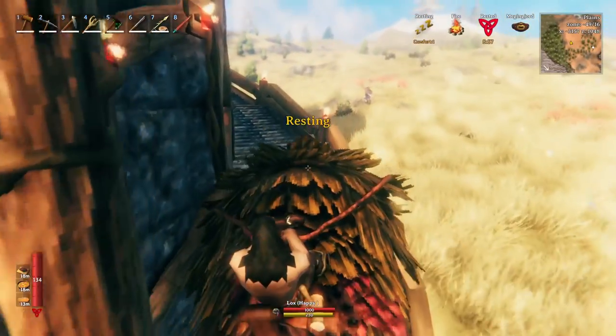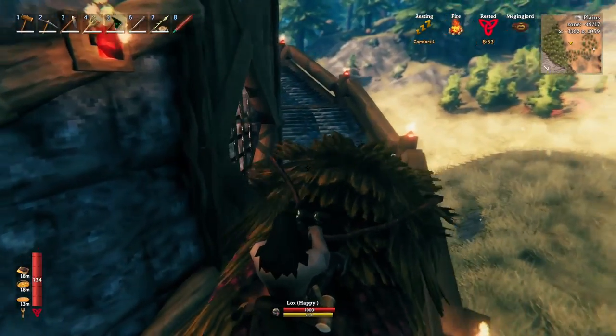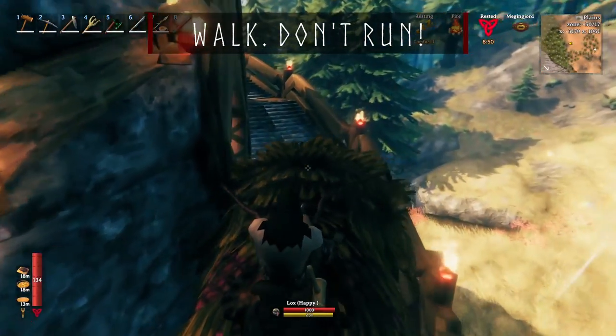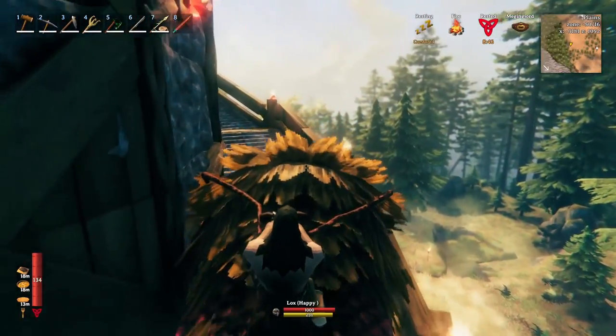As you approach the tower, you will want to slow down. Take your time as you climb the spiral staircase. Do not run — unless, of course, you enjoy repairing damage to your builds at awkward angles and dangerous heights.